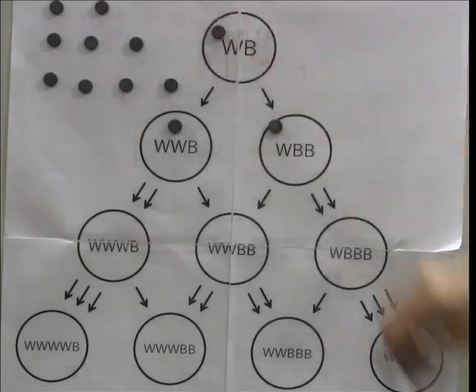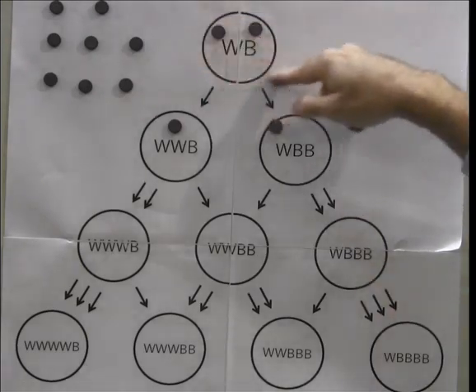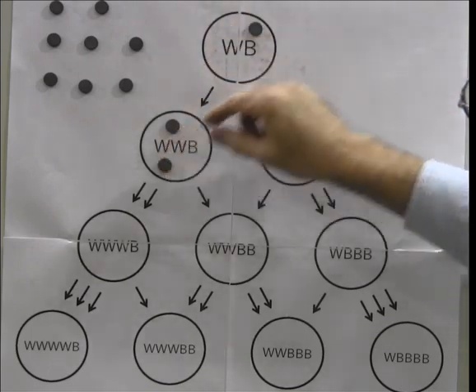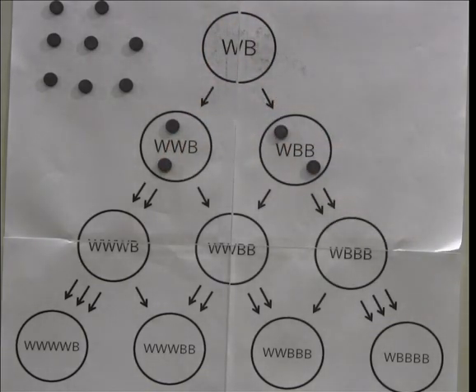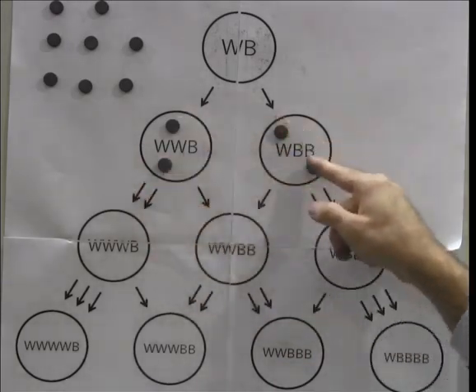So we add another chip at the top. And then, because there's nothing else we can do, we add another chip at the top. Now we can once again fire the node at the top, sending a single chip along each arrow. But once again there's nothing we can do, because in order to fire this node or this node we would need three chips and we only have two.